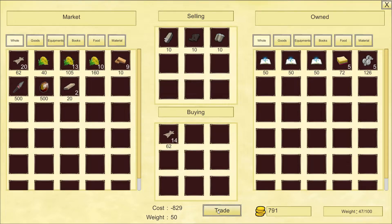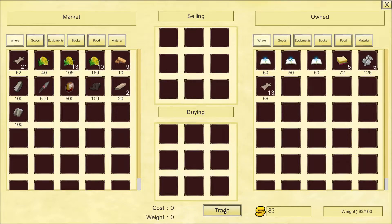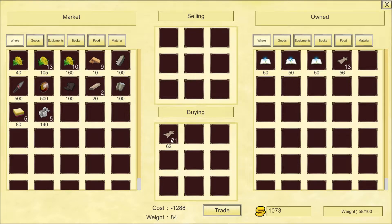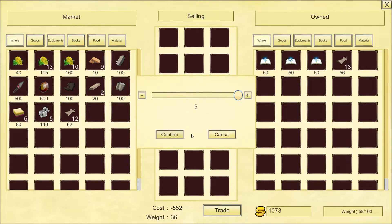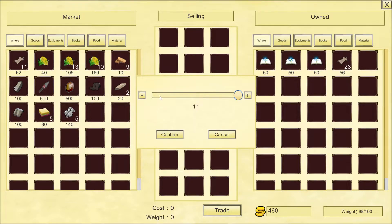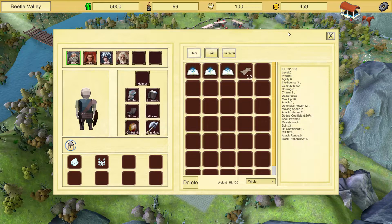Maybe you shouldn't buy so much. Still not enough — I'm so poor right now. I think I want to sell this so I can do more trading. I don't really know the prices, but sooner or later you'll learn them anyway. It's a little harder to balance them out. I have to do this perfectly. Okay, too much. So this is basically what you do. Now let's go on an adventure.